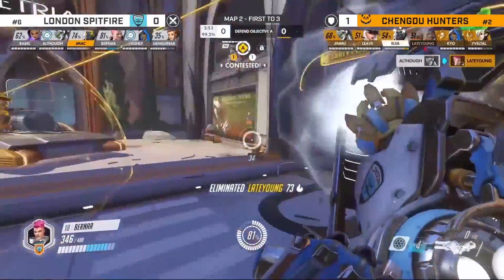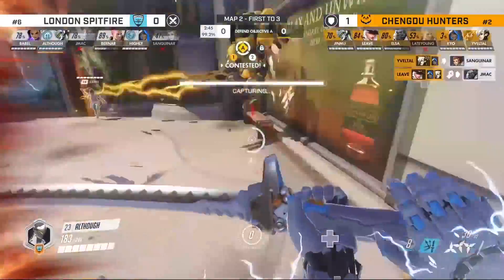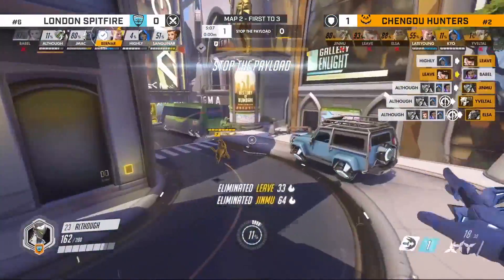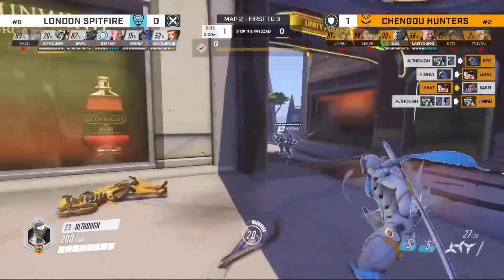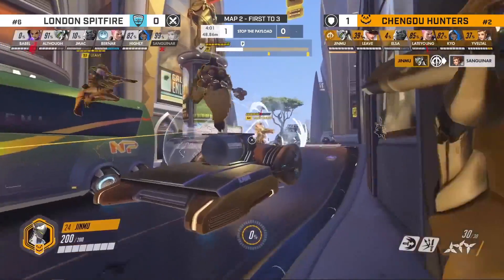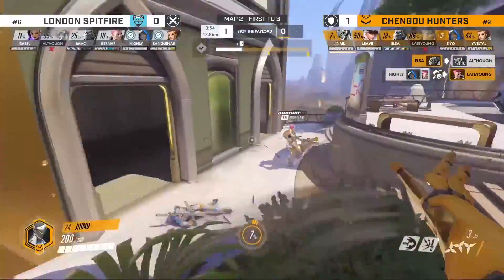Reinhardt comes in for the Hunters — they want to fight this out but losing their Zarya is so crucial. They're gonna put the nano onto Elsa, trying to zap down this Brig. Nano blade comes in to fight for the Spitfire — it's enough to take down Elsa. That was a nice upwards flick from Although, giving the Spitfire point A. Although on Genji now — Elsa's getting crushed in the back line, but Jinmoo pulls out the blade and finds Sanguinar. Hunters still in a good spot. That's a one-man EMP to shut down Jinmoo's blade.